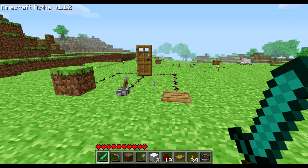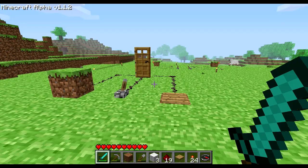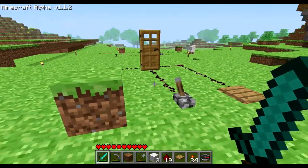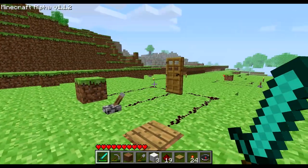In Minecraft, redstone ore represents a very simple and primitive form of electricity. There is no voltage or anything, just a logical false and a logical true — or one and zero, if you would like to call it that way.